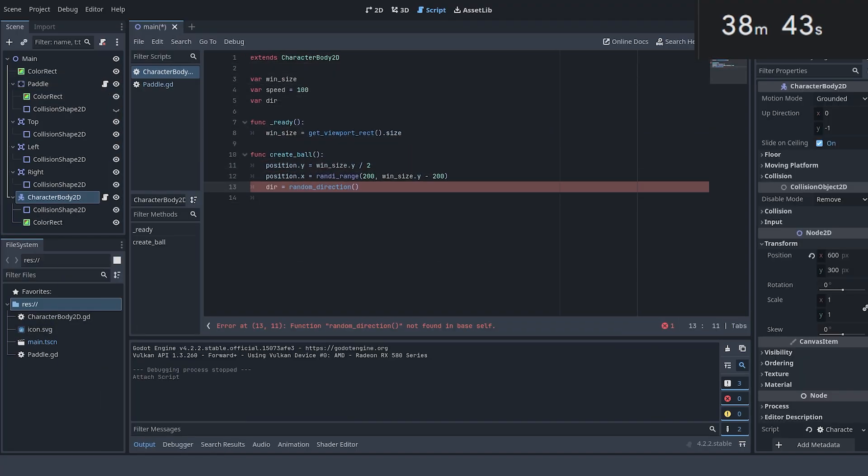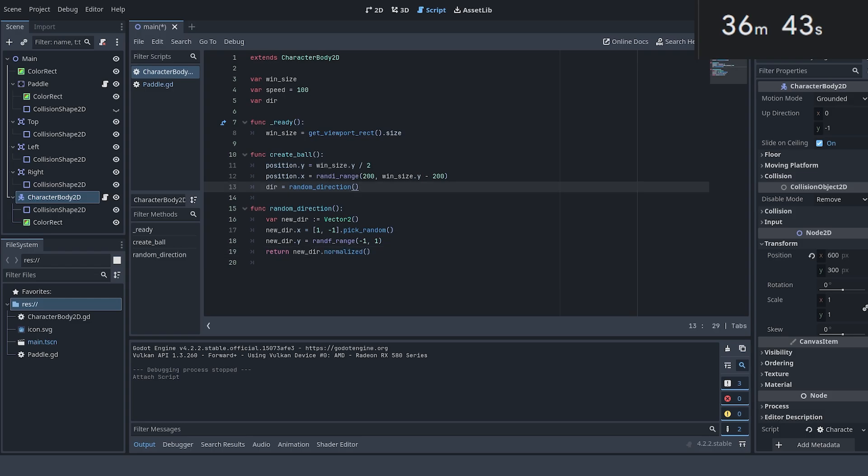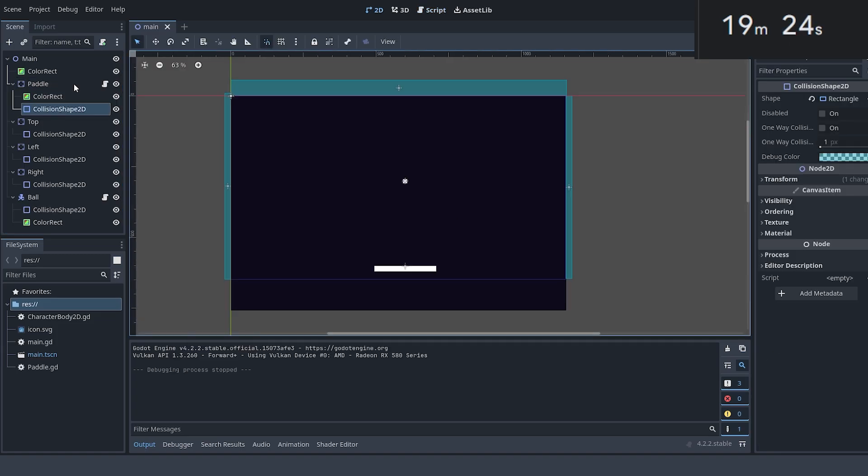First, let's make the ball move in a random direction when we start the game. Now it looks good, but our ball doesn't collide with any of the walls or the paddle, so we have to add that now. Adding the wall collision wasn't that bad, but now we have to add the paddle collision. This took a bit more tweaking, but now that I have it set up, we are down to our last couple of steps to make the game fun.